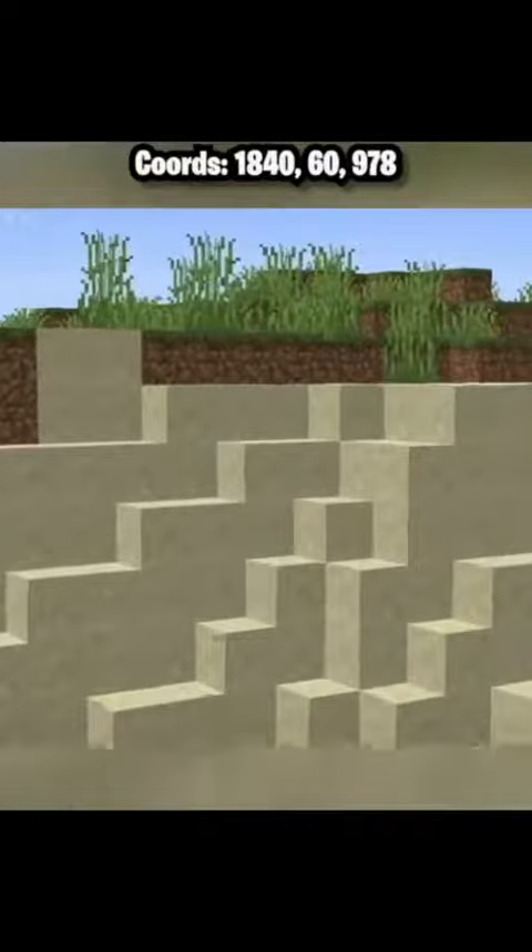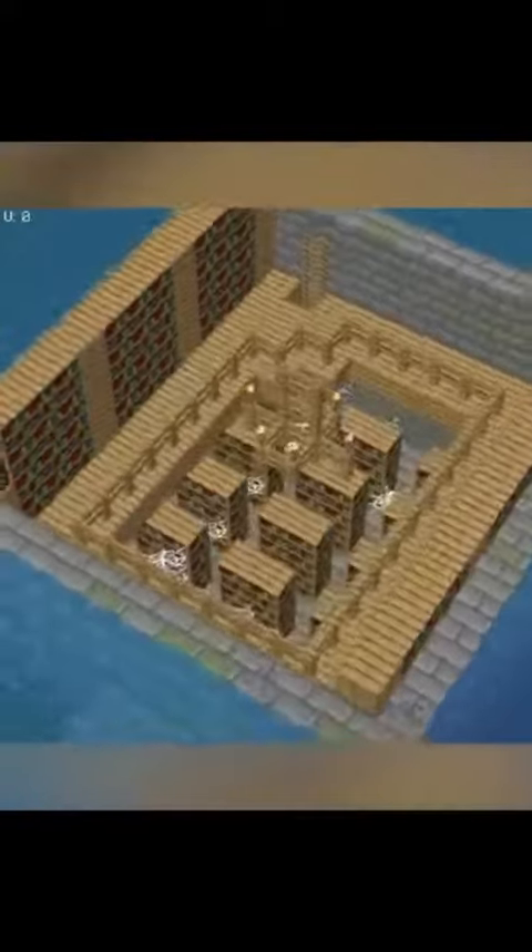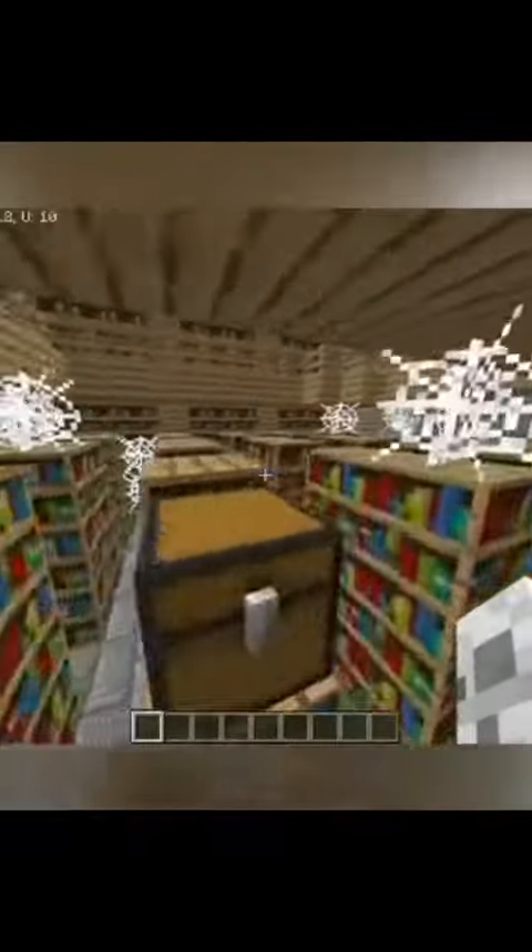The last thing you expect to see when exploring one of Minecraft's vast oceans is a completely exposed stronghold library just sitting out in the open, providing easy loot and access to the end portal which lies directly next to it. I have no idea why Mojang's structural generation decided to do this, but here we are. And as an added bonus, not one, but two mushroom islands sit just a ways away across the water.